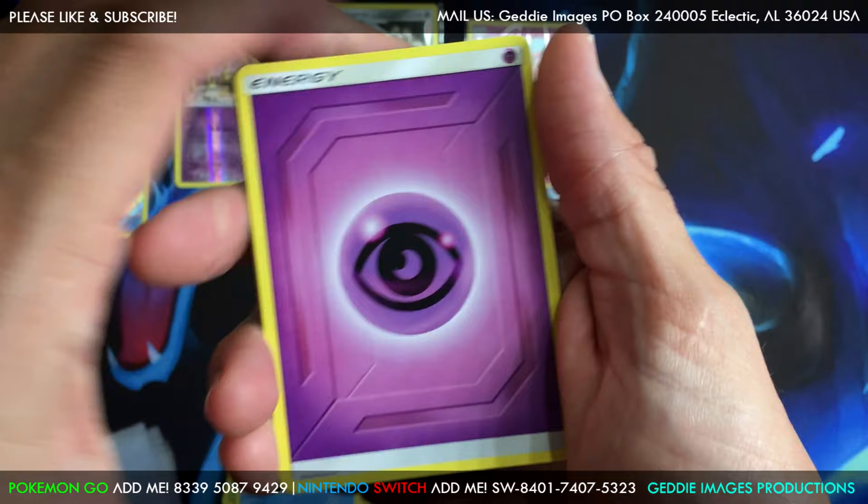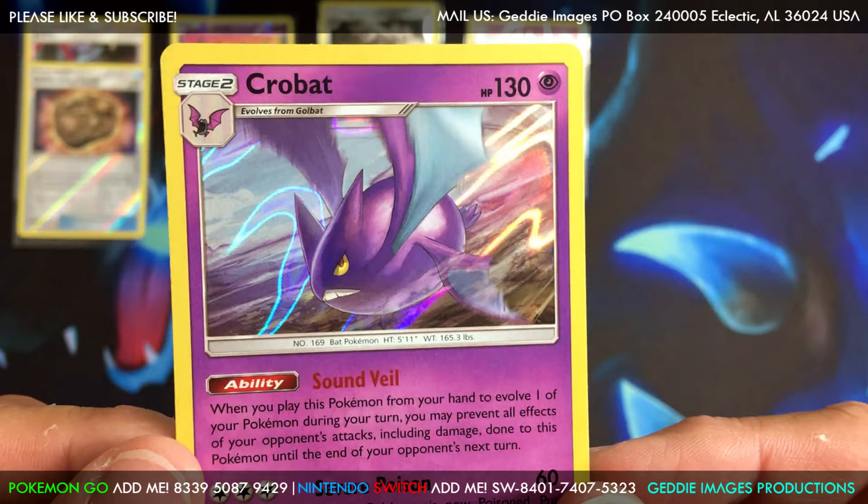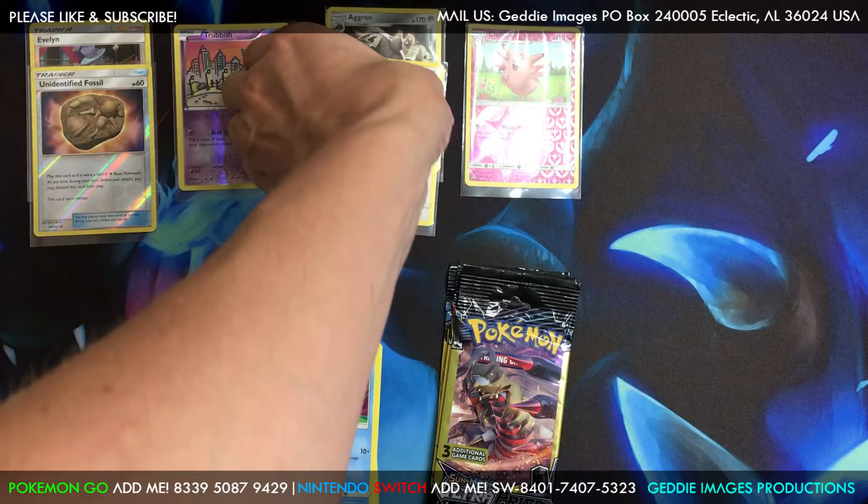We get a Psychic Energy and a Crobat holo — first real hit of this opening guys, check that out! Very nice, I like that holo. Just throw these not-so-shiny cards over here.